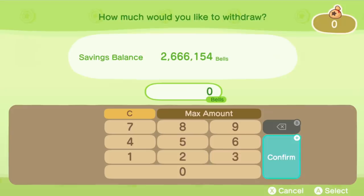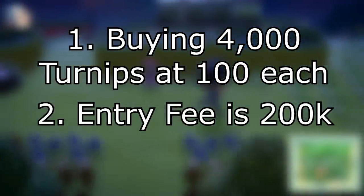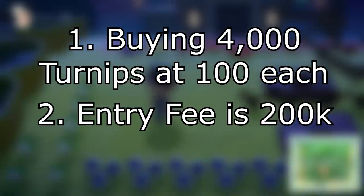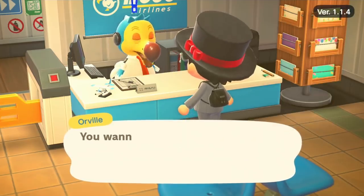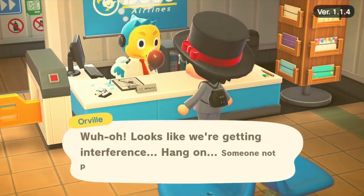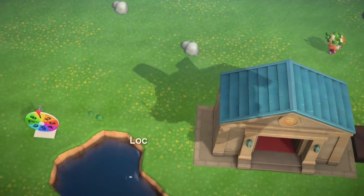Let me walk you through what a typical trip looks like. Once you've found your queue and got the Dodo code, retrieve the money from your ABD. Only take the money you need to buy turnips plus the entry fee — a calculator helps but isn't necessary. For example, buying 4,000 turnips at 100 bells each with a 200,000 entry fee means bringing 600,000 bells total: 400,000 for turnips and 200,000 to get on the island. Don't bring any extra — bells take up inventory space that could hold turnips. Go to the airport and head to the buy island. If there's flight interference, wait 20 to 30 seconds and retry. Islands allowing 3 or fewer visitors shouldn't take longer than 3 minutes to enter.